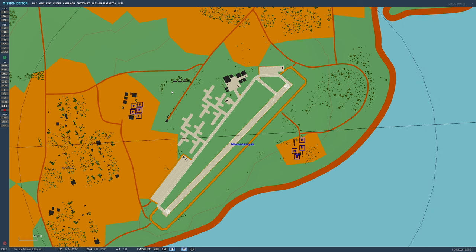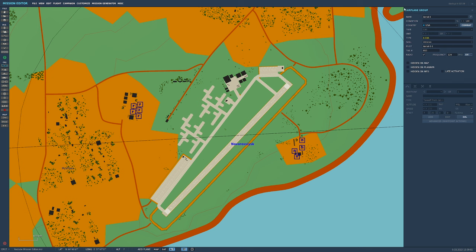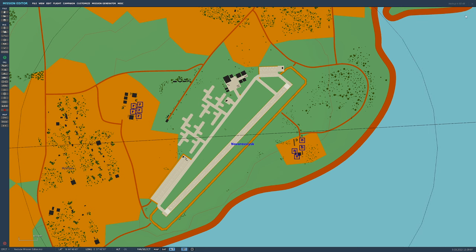We're going to have three different missions available: a ground attack mission, an air-to-air mission, and an anti-shipping mission — with three different player slots. For the ground attack, I'm going to use the F-18.